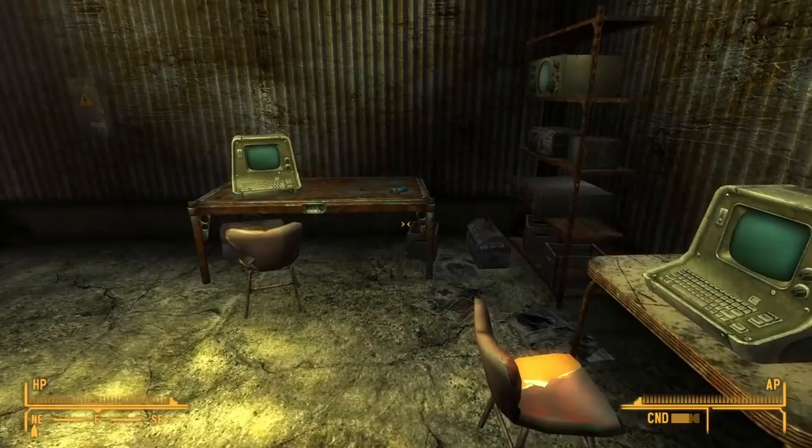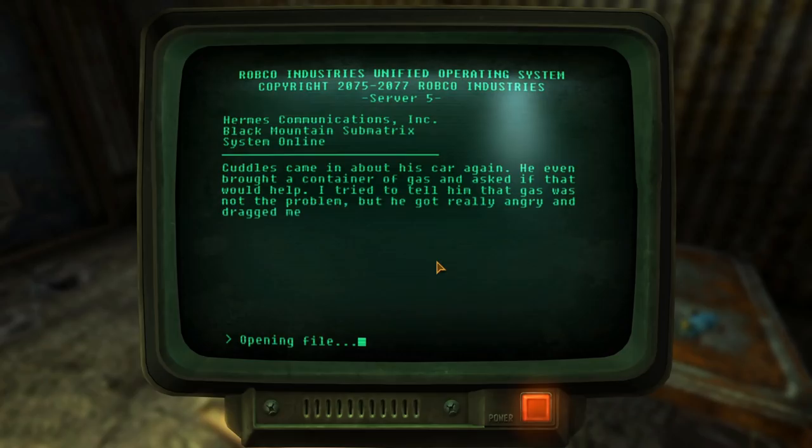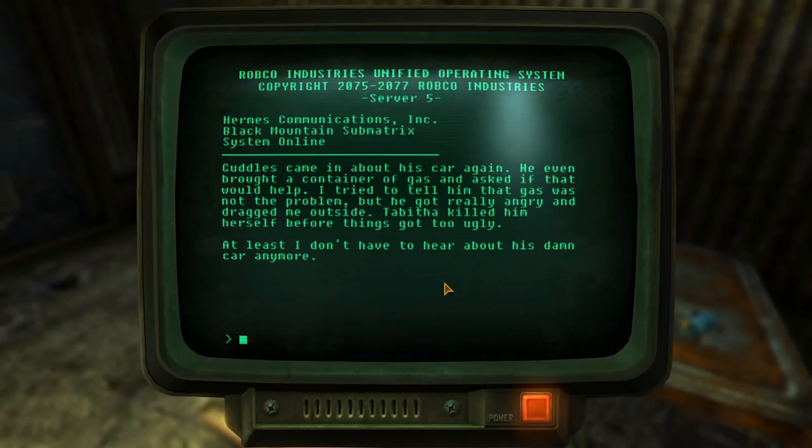In Fallout New Vegas at Black Mountain, we find the prison building which holds Raul, a possible companion for the courier. Just outside his room, we can see a toy car, which at first glance doesn't seem like anything special. If we look through the terminal on the same table, we can see some logs from the ghoul prisoner that shed some light on this car. It belonged to a nightkin named Cuddles, who was very persistent about getting it fixed, even bringing gas to help with the project.